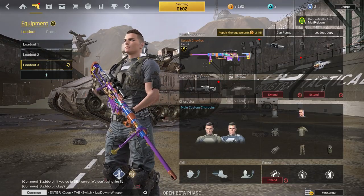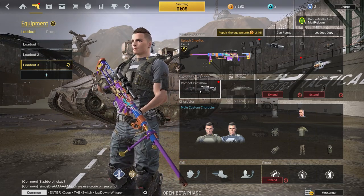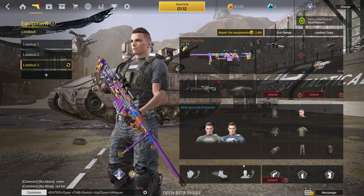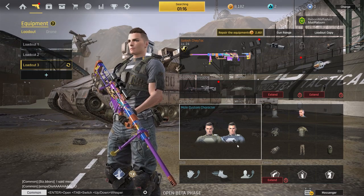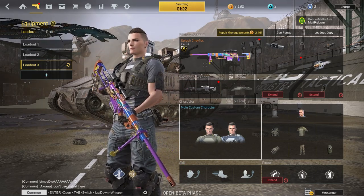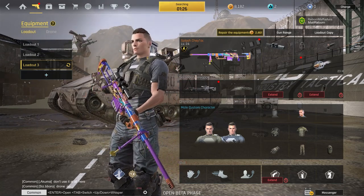My Cheytec loadout looks like this: I'm using the vibroscope with the straight pull, soft point bullets, a crossbow in my back pocket, quick switch, double timing, and quick recovery. If you want to know more about how to snipe, go check out my playlist — there's a three-part video where I explain how I snipe, some mechanics, and tips and tricks. So this is not the video for tips and tricks, but more like a weapon review.